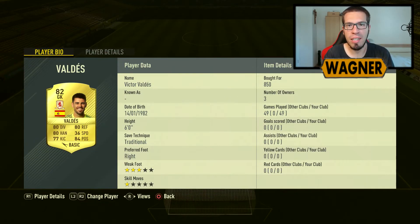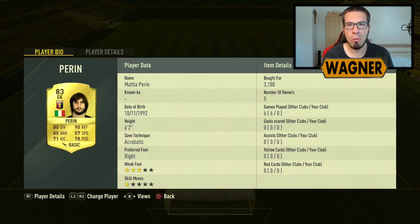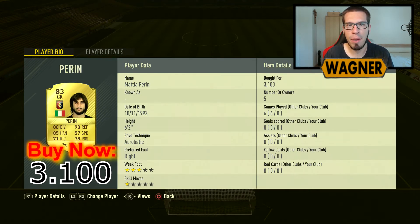Our goalkeeper in the squad is the 82 rated Victor Valdes, 1700 coins. The right back is the 83 rated Mattia Perin from Genoa, 3100 coins.